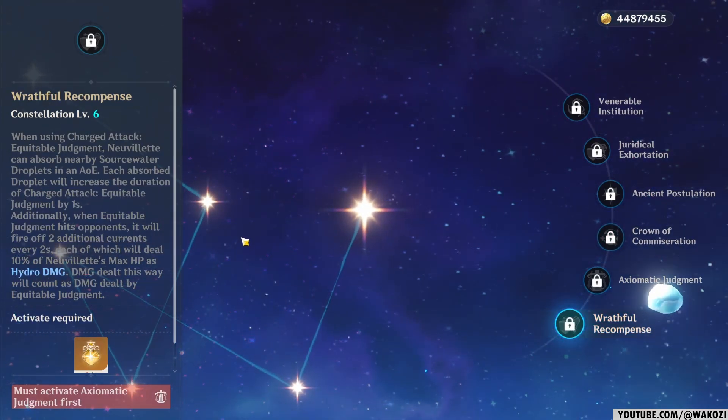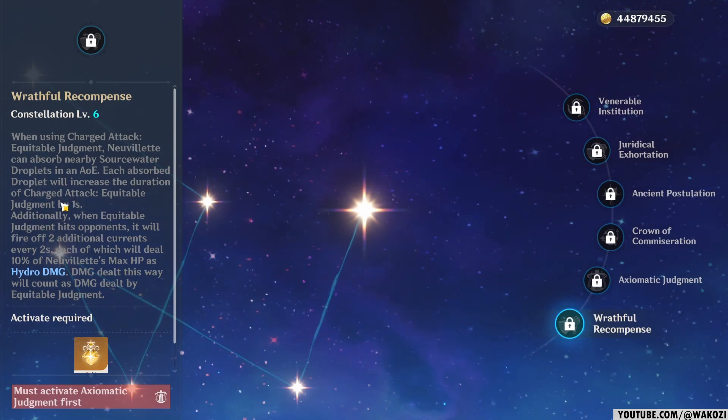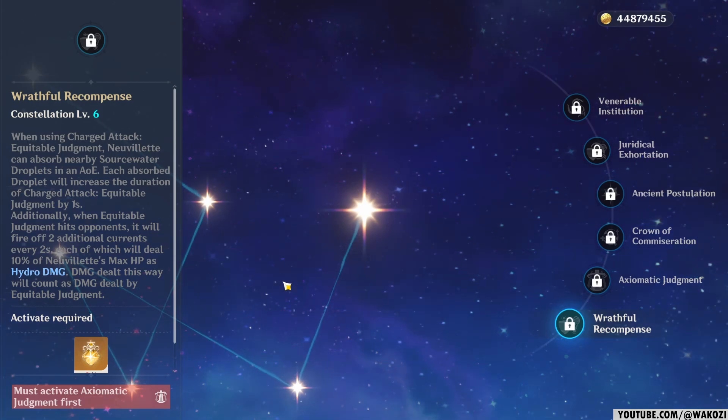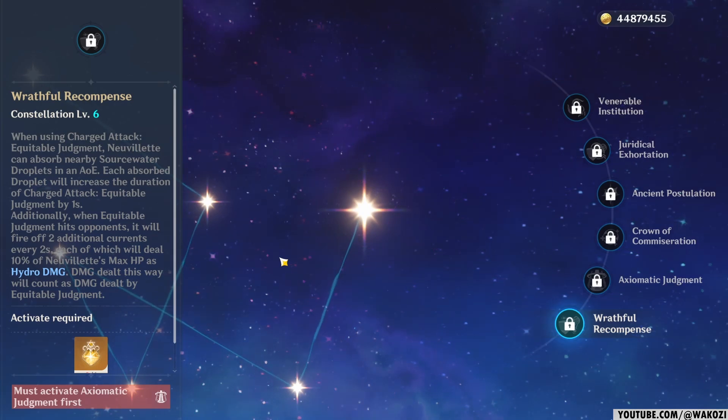And finally, Constellation 6. This one in a nutshell prolongs your charged attack by consuming more droplets, and it also adds more damage on top of it. As usual, Constellation 6 is broken just like with any other character, and I can't even begin to imagine how much of a beast it is if you have this constellation.